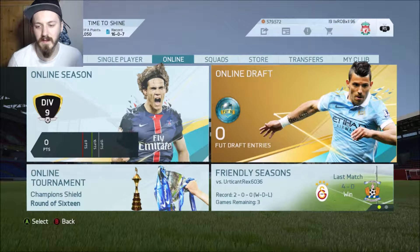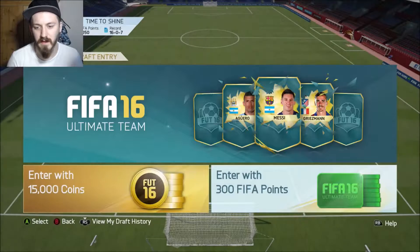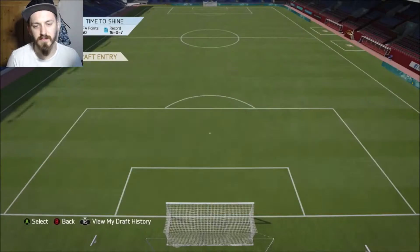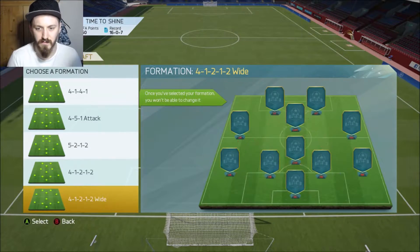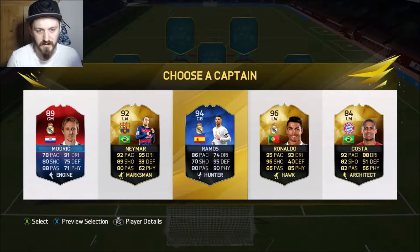Yo guys, what's going on, welcome back to another FIFA video. Today we are doing a retro video — we are on FIFA 16 and we're going to be doing a few drafts on this FIFA to see what sort of the highest rated team is that we can build. We're going to start off this first one with the 4-1-2-1-2 wide.